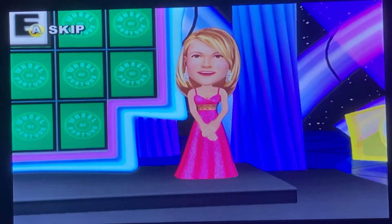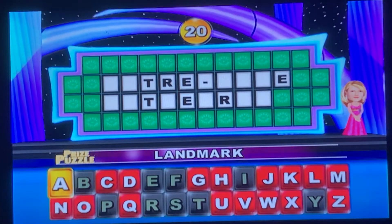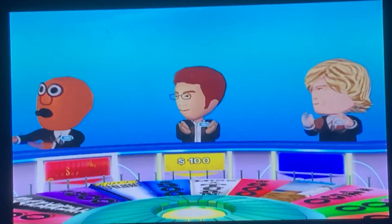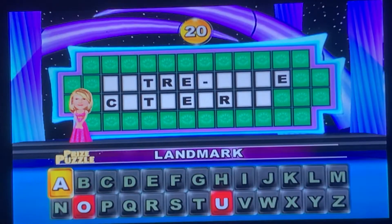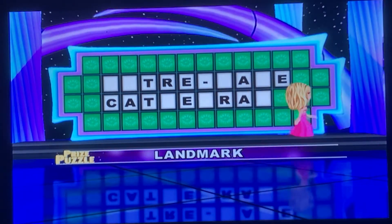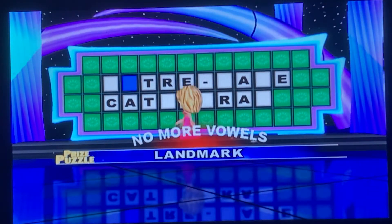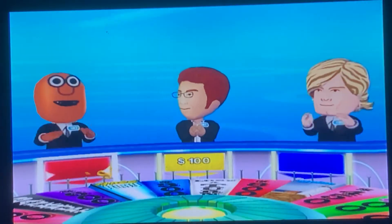you don't lose your turn. You can even try to solve the puzzle, and if you're wrong, you don't lose your turn. I don't want to lose my turn. I guessed a letter. You've used up your free play, so this one is for — a vowel. So I call that a vowel. Layer one is guessed. We are out of vowels, so no vowels. The vowels are gone.